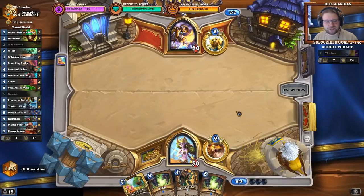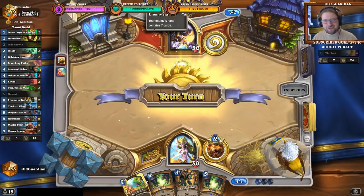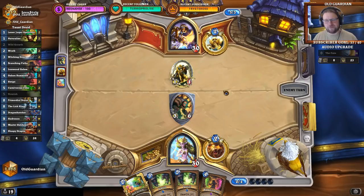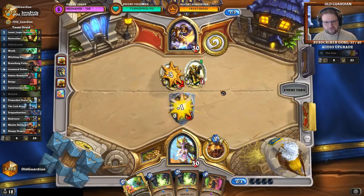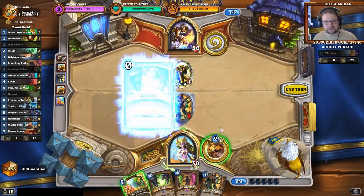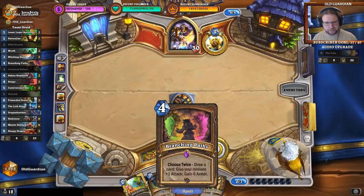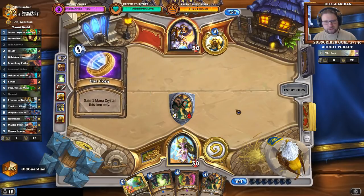This is an interesting hand for sure. How do I handle all this ramp? Not Odd Paladin — I think it's probably some kind of control. I dropped this fellow on the board. You can coin Blessing of Kings on this, but... I don't want to draw these Ironwood Golems. Let's gain some Mana Crystals. With Branching Paths I could theoretically gain some armor that would allow the Ironwood Golem to attack, but we'll see about that.